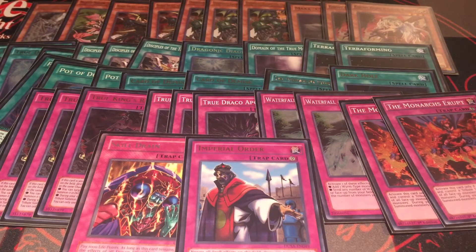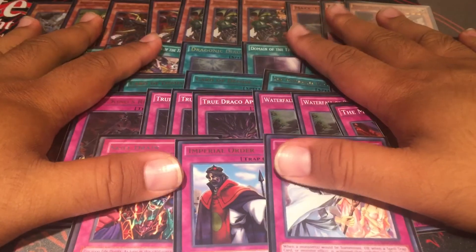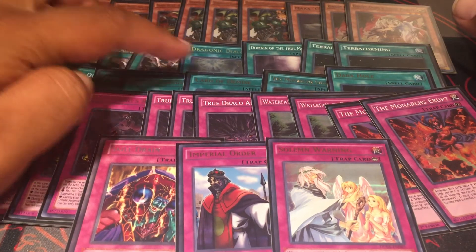Imperial Order — I seem to draw this a lot in this deck. I don't search it, I just hard draw it so many times and I love it. And Solemn Warning to get everything. So that's the deck. No real need for an extra deck. The side deck — I'm not really going to Worlds, I'm not really competing with this, I'm still building it up. I'm going to wait for the next ban list to see if I should invest in another Masterpiece, another Diagram, another of these.